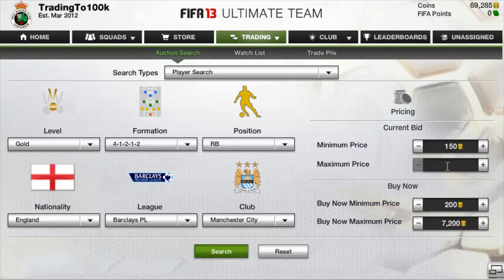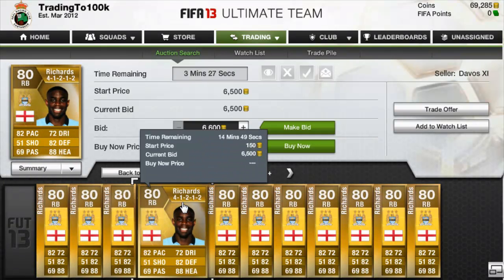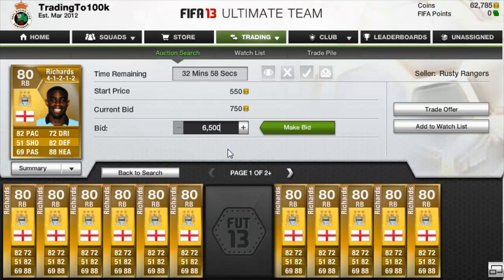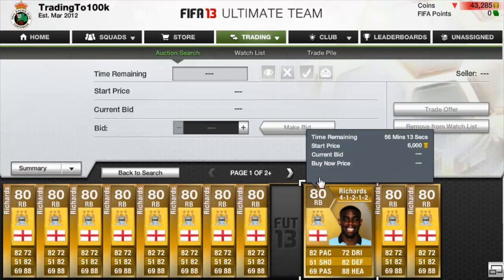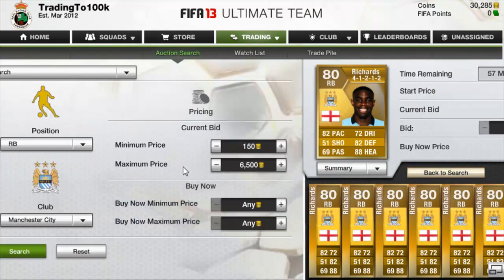So then I'll go to the bidding and set it to 6,500. I search and quite a few come up — 6,500, 6,500, 6,500. Somebody's doing the same thing as me! I'll just bid 6,500 coins on all of them.